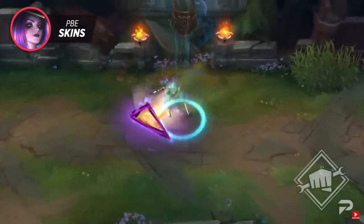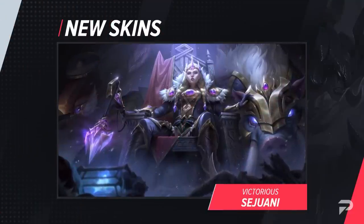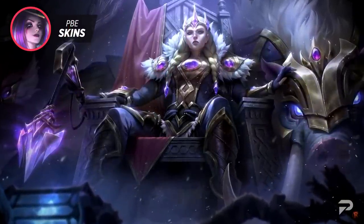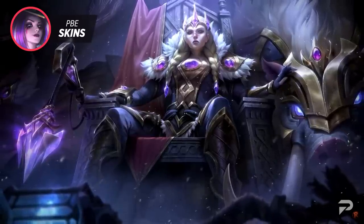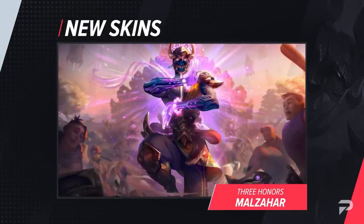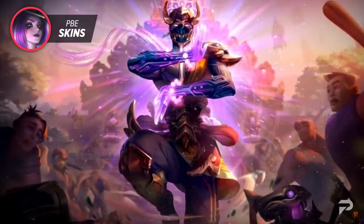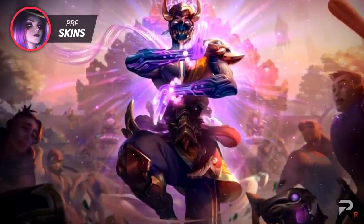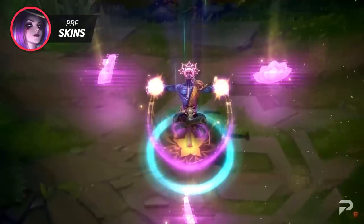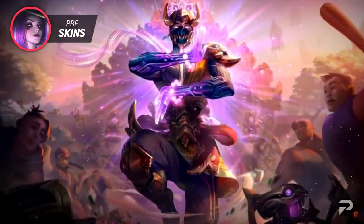For our last few skins, we've got the new Honor reward and ranked season reward skins. If you placed Gold or higher this season, you'll be receiving Victorious Sejuani, which adds a nice golden armor piece to her and Bristle, as well as purple accents. You'll receive chromas for each rank you hit above Gold. As for the Honor reward: Honor Level 3 gets a capsule, random ward skin, and three key shards; Honor Level 4 gets a capsule, random ward skin, random emote permanent, and three key shards; Honor Level 5 receives all of that plus three additional key shards and the Honors Malzahar skin along with the Malzahar champion permanent.